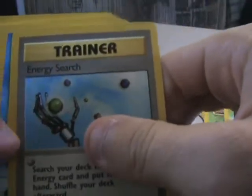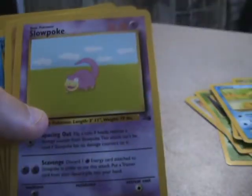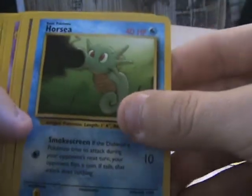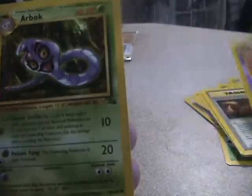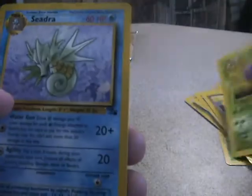Now onto the fossil pack — these cards are pretty difficult to open this time. We've got an Energy Search trainer card, Psyduck, Slowpoke, Geodude, Horsea, a Recycle trainer card, Mysterious Fossil, a Gengar, Arbok, Weezing, and a Seadra.